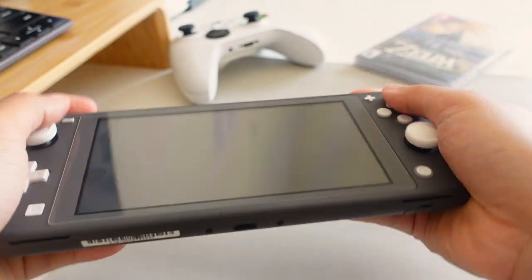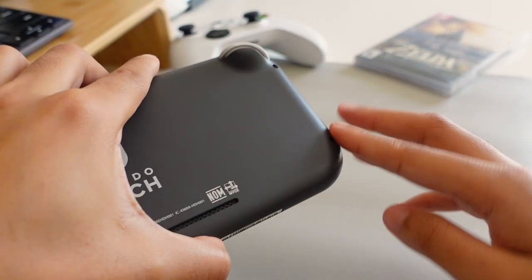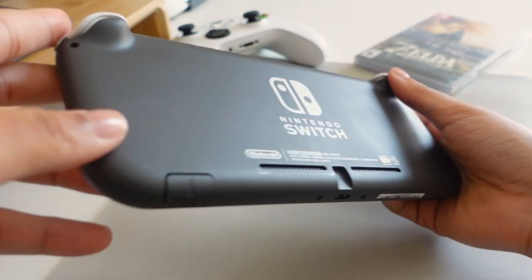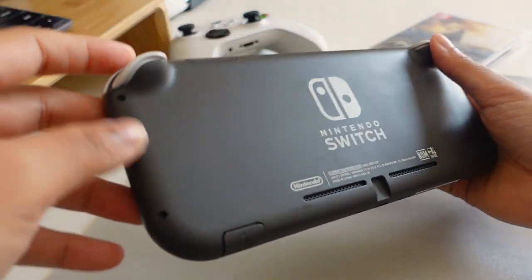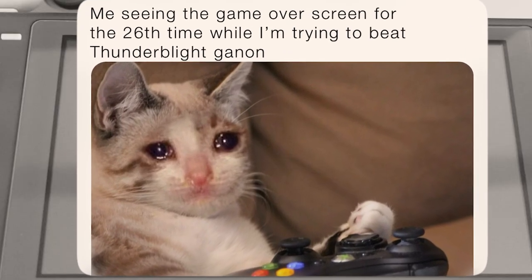The device has a unibody design with rounded corners. There are no dedicated grips like you'd find on something like the Steam Deck. So I did find that after a while of gameplay my hands would get cramped, especially in high-stress situations like fighting the Ganons. But it's a compromise I'm happy to make in order to have this small form factor.